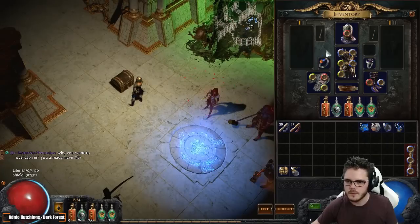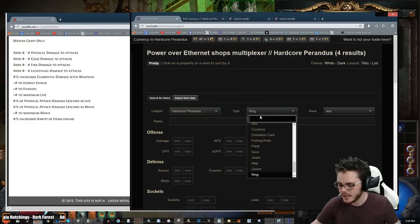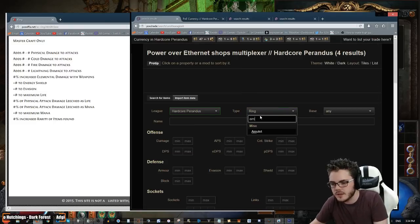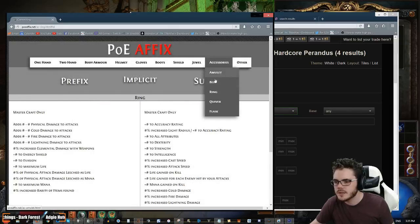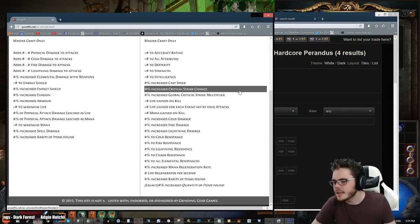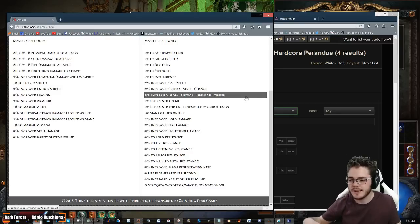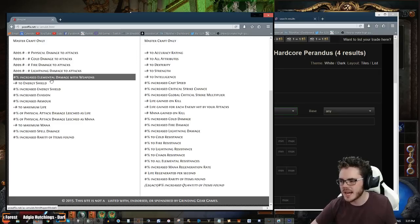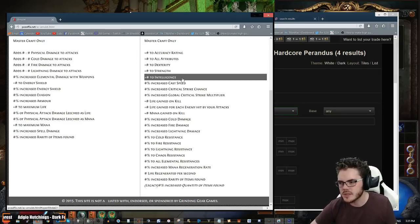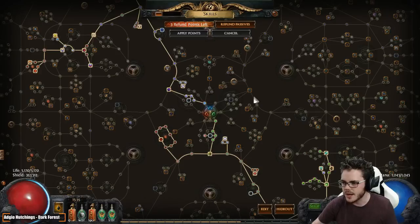Alright, let's get ourselves an amulet. Amulets are very crazy — they're the wild card of Path of Exile gearing. You can get so many different things on amulets. Look at that list of affixes — there's such a big mix. You can just get life and resistances, or you can get cast speed, crit chance, crit multiplier, weapon elemental damage, accuracy, all attributes, individual attributes. Amulets are a problem fixer slot — if you have a problem of some description, amulets can fix it.